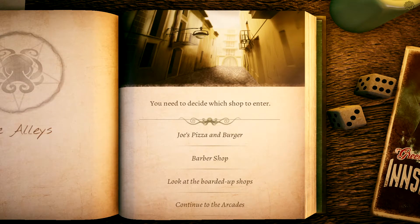We're going to continue to the arcades. There are other ways to get there — I believe the burger place or the barber shop will actually tell you that a young girl her age would possibly be in the arcades, and that's how you get the lead. But yes, we're going to go ahead and continue to the arcades.